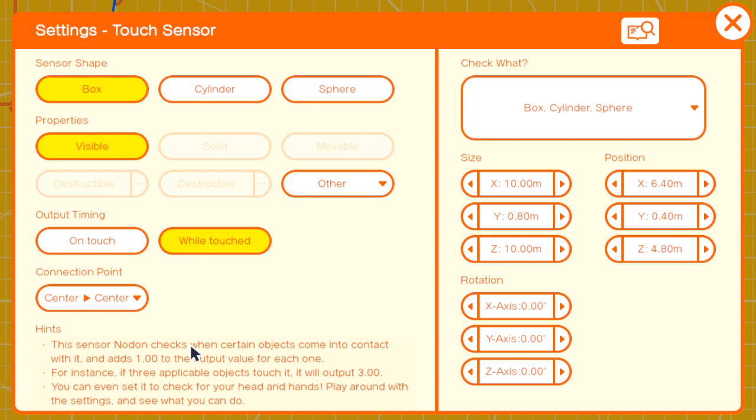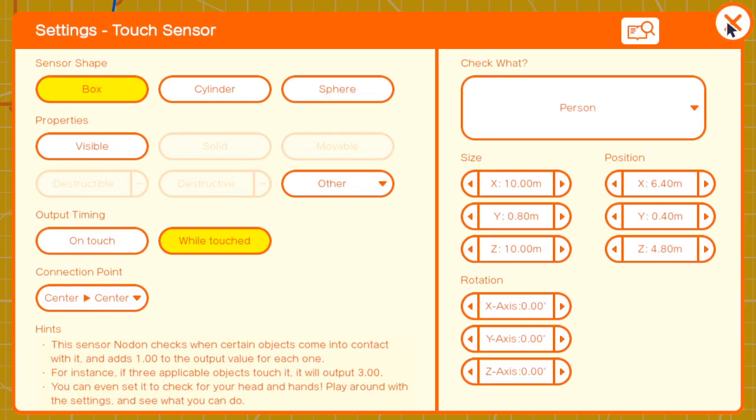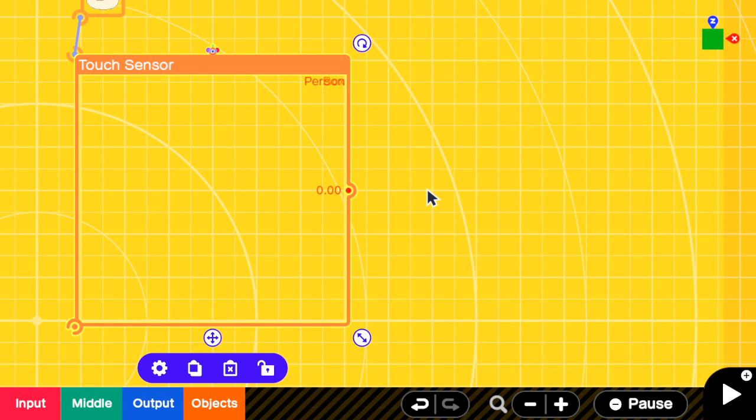I have to go to the settings and remove visible. For the output timing, keep it as wire attached. Connection point does not matter here because I'm not connecting it to anything. Here I need to check for a person. And another condition is to check if a person is moving in this area or not.